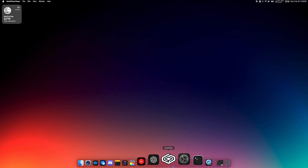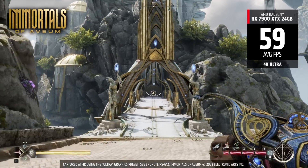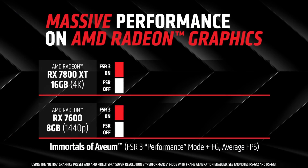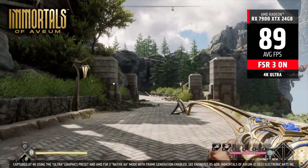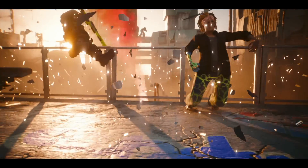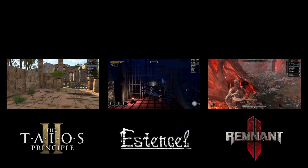In this quick video, we're going to take a look at how FSR3's frame generation can bring improved performance to Crossover gaming on Mac. FSR3 builds upon FSR2 with improved upscaling and a new technology called frame generation. Many games are already being updated with FSR3 capabilities, and as time goes on, more games like Cyberpunk 2077 are slated to get FSR3 support as well. Let's take a look at three PC games that have been updated with FSR3 running through Crossover on Mac.